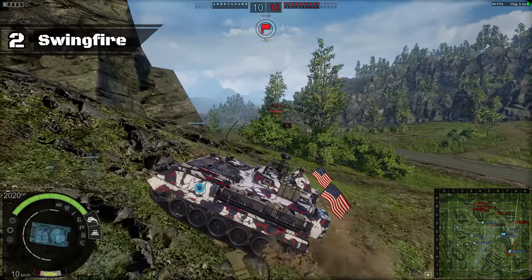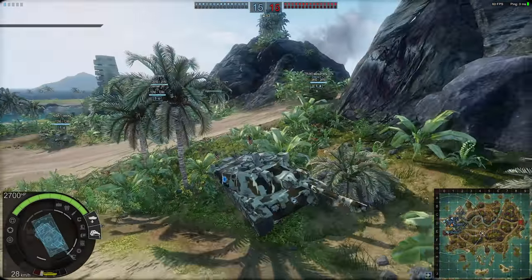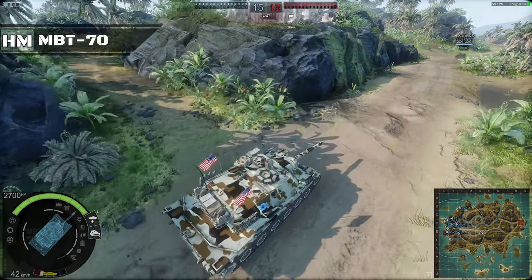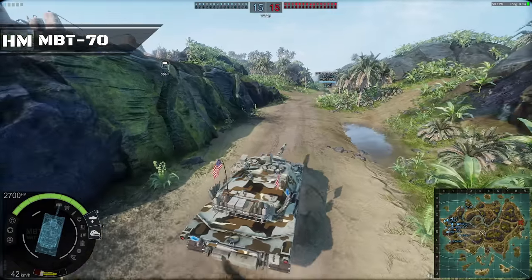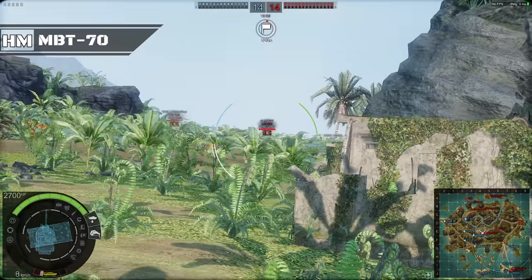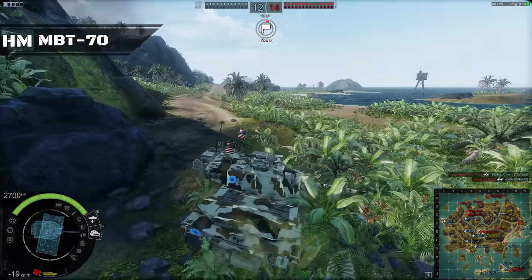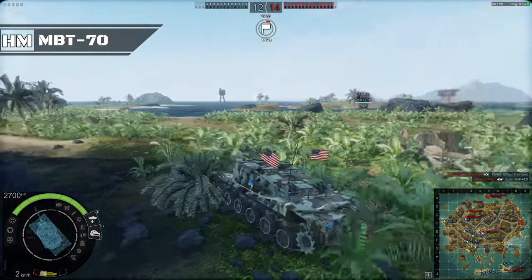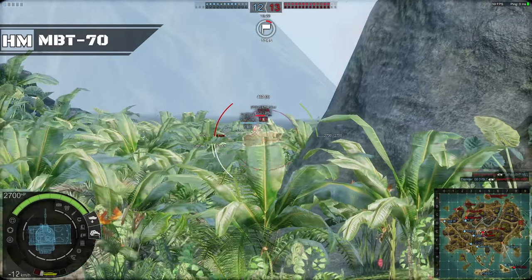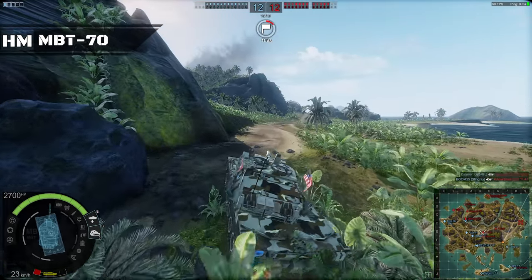Before we get to the number 1 spot, here are a few honorable mentions that didn't make the list. The tier 6 premium MBT, the MBT-70, came close to being on the list, but its saving grace was its hydropneumatic suspension received earlier this year, giving it 14 degrees of gun depression to work ridge lines. Unlike the Kampfpanzer 70, the MBT-70 does not get access to high explosive rounds and gets access to ATGMs instead. 152mm HE rounds at tier 6 are very effective, and the inability for the MBT-70 to use them makes it fall behind its sibling, the Kampfpanzer 70.